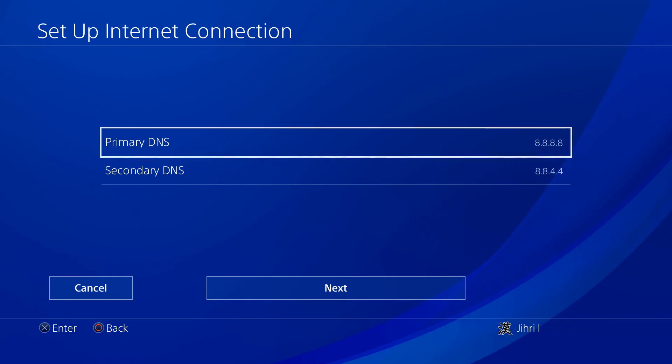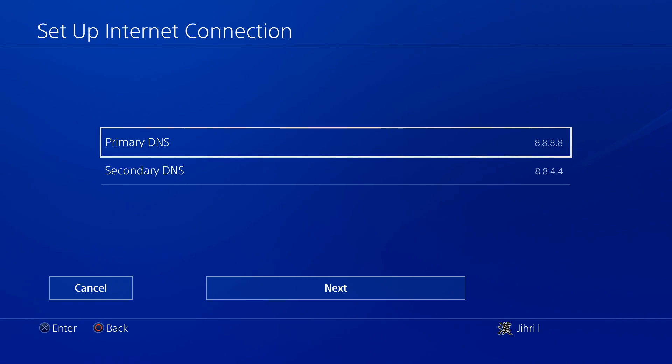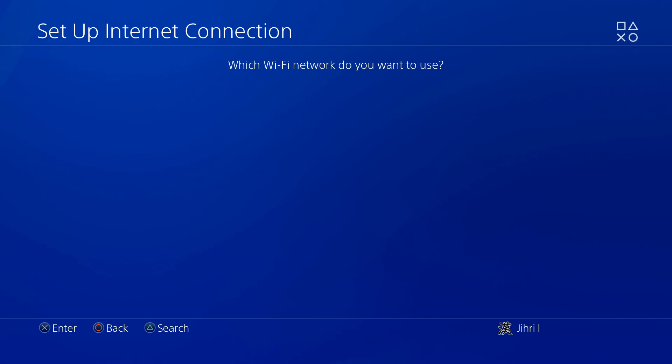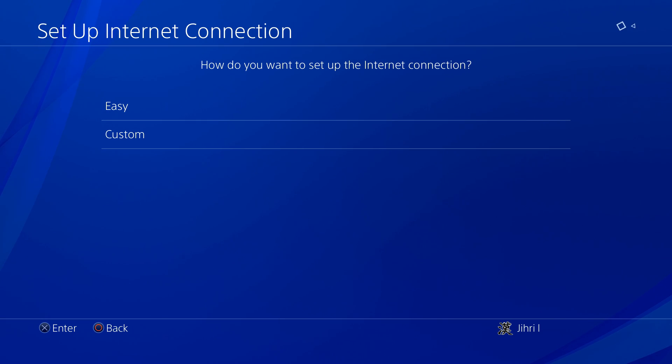Right now you cannot change the DNS back to default from here directly — it doesn't work like that. What you have to do is go all the way back and select Easy. So if you are using a DNS code and you want to remove it, just go to Easy.